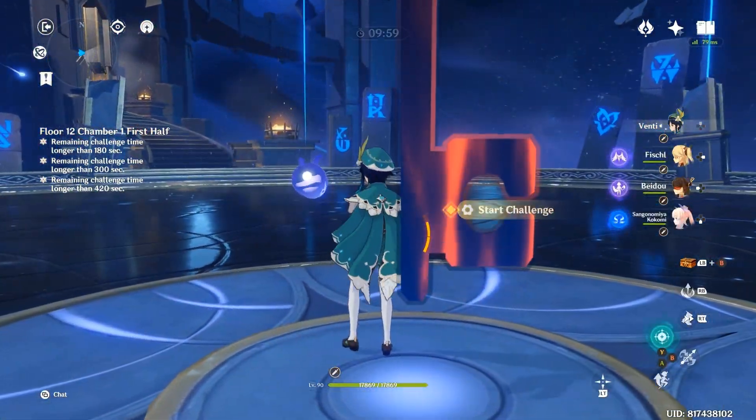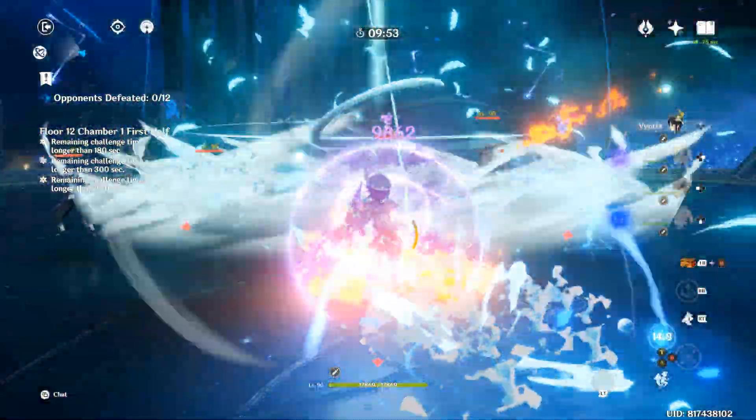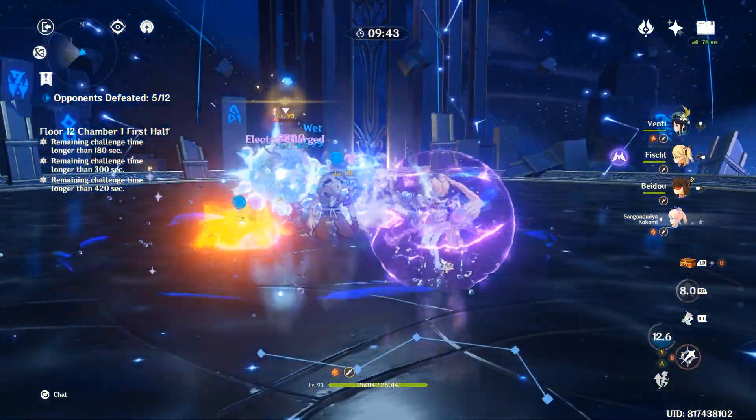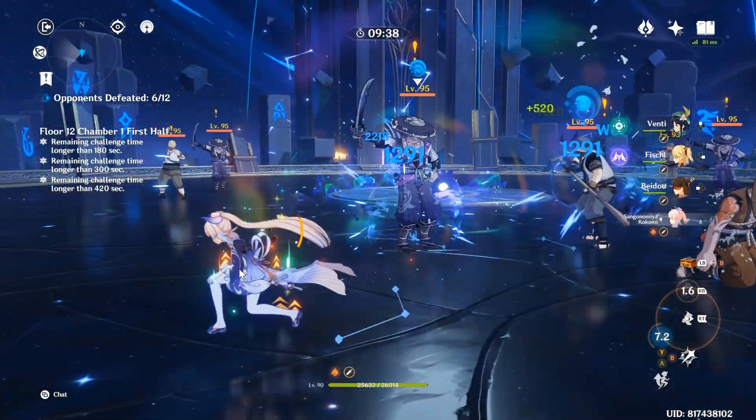Without further ado, let's start the video. I'll do the normal run at normal playback, then the frame analysis after. Fischer's skill is out, Beidou's burst, Venti's burst and Kokomi. There are a whole lot of figures going on — imagine how difficult the frame analysis was. I'm only going to do frame analysis for the first wave, which is where we use Beidou's burst as well as Fischer's skill. We cleared the run in 22 seconds, first wave. For Spiral Abyss it's a clear.